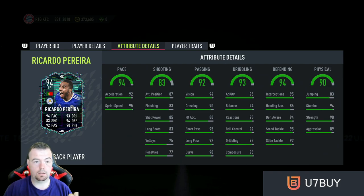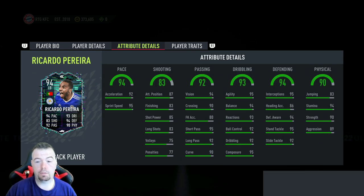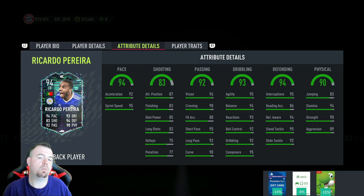Cancelo's Team of the Season also has high/high work rates. So Ricardo Pereira is literally a cheap alternative — he's a third of the price, which is actually mad. So there you go.